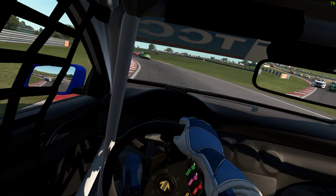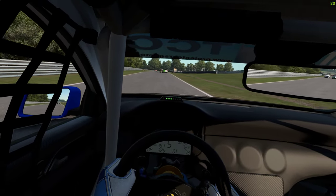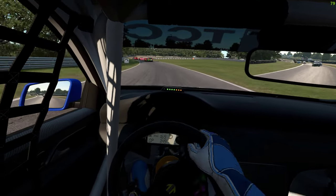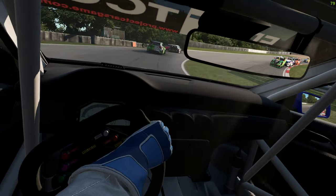Popping off the exhaust as we drop down the hill. Yeah, you're locking your rears — that's standard with these as you hike up a wheel. As you can see, these cars are just bouncing off every little lump and bump, giving you loads of feedback visually and through the force feedback.